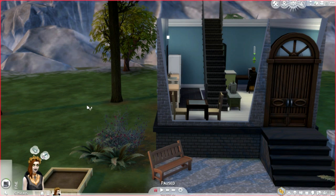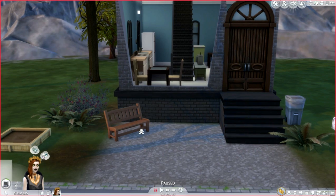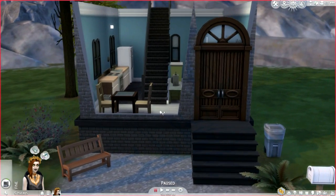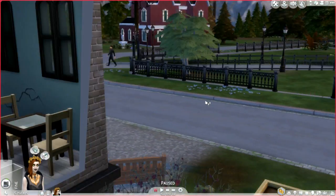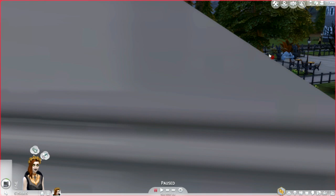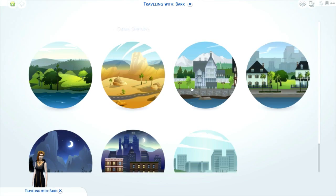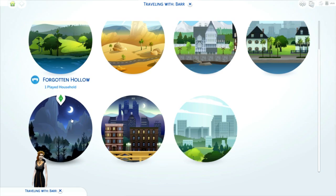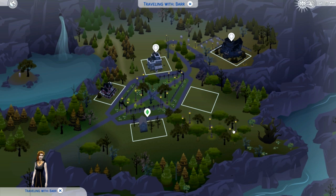Hey guys, welcome to this episode of the Sims 4 Vampires build mode. We are going to take a look at all the new objects that came with it. This is the new town — it is called Forgotten Hollow.